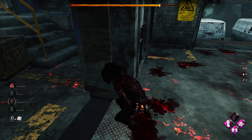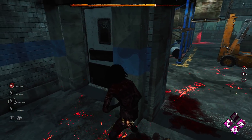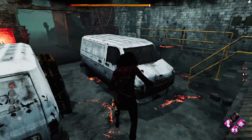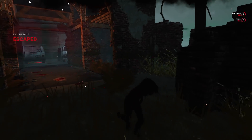All our teammates have escaped. The hatch would have opened but I'm not sure where the hatch is. We do have Iron Will as well so we're just going to wait here to get our sprint burst back and then sprint burst past her. Actually we don't need to do that because she left the exit gate — we can just escape. So there we go, GGs.